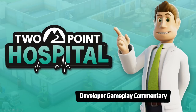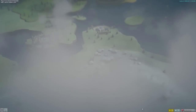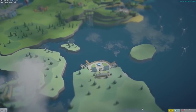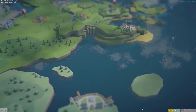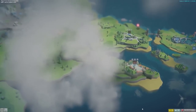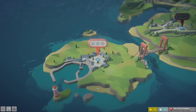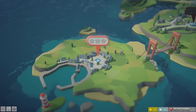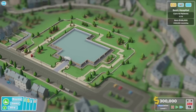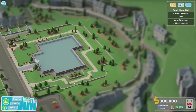So this is Two Point County — this is the video we showed at the PC Gamer weekend, put together by Gary. We're gonna talk about it; it's me and Ben here. This is a tiny little corner of Two Point County, the very first hospital you'll build up in your organization — the little village of Hogsport. So into the first level now.